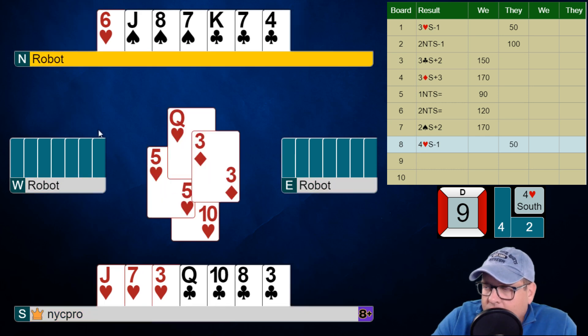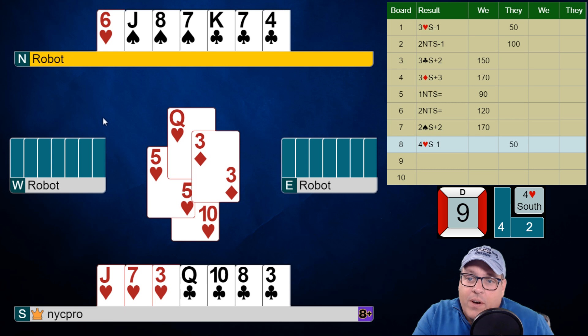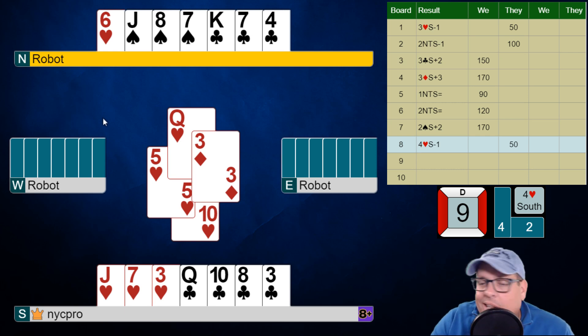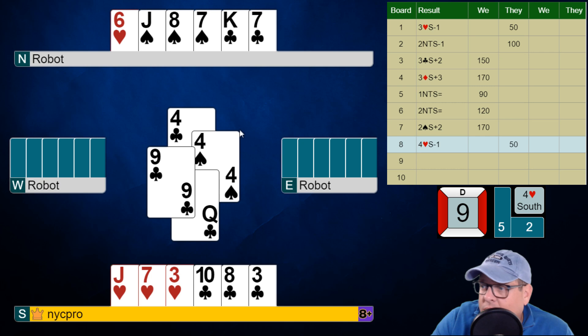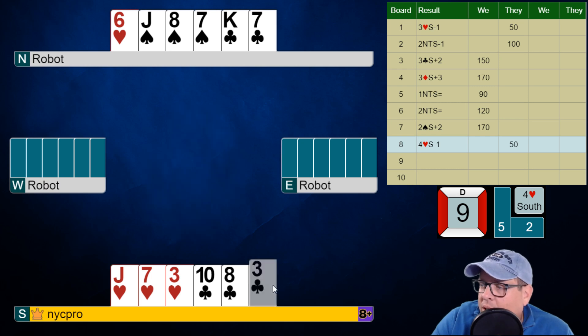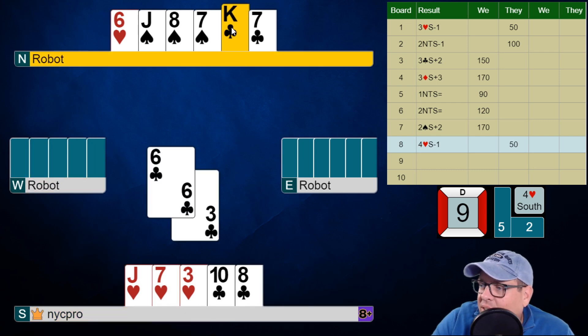Now I'm going to make a decision. I'm going to play the 10 of hearts to the queen. The heart suit did not break properly for us - meaning if it broke 2-2 I have another entry to dummy with that six of hearts. Unfortunately that didn't happen for us. So now I'm going to make my club play - I'm going to play a low club. And I'm going to notice that the suit is dividing exactly the opposite way that I thought. That's insane. The ace of clubs is not in right hand opponent's hands. This is so weird.